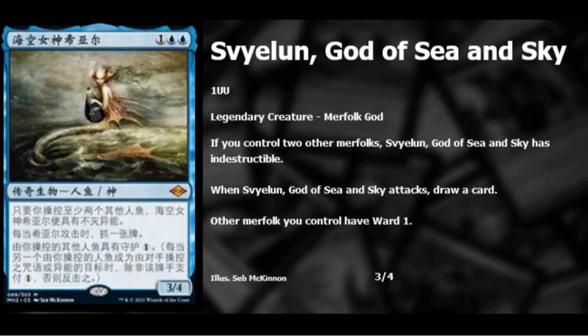We have a new God of Sea and Sky — I won't try to pronounce the name. For two blue and a colorless you get a legendary Merfolk God: if you control two other Merfolk it's indestructible, when it attacks you draw a card, and other Merfolk get ward one. Three mana for a 3/4 that draws cards and protects your board — this will definitely see Modern play and could bring back Merfolk decks.